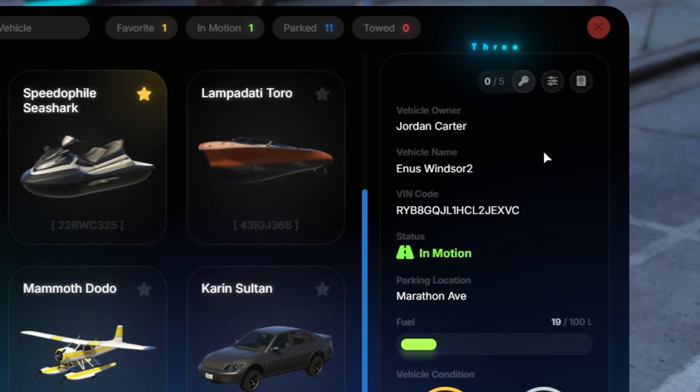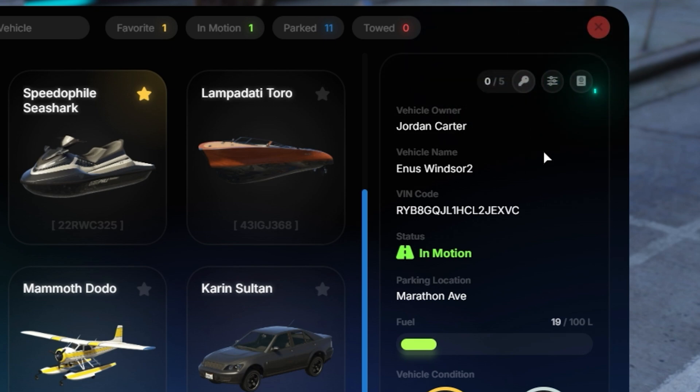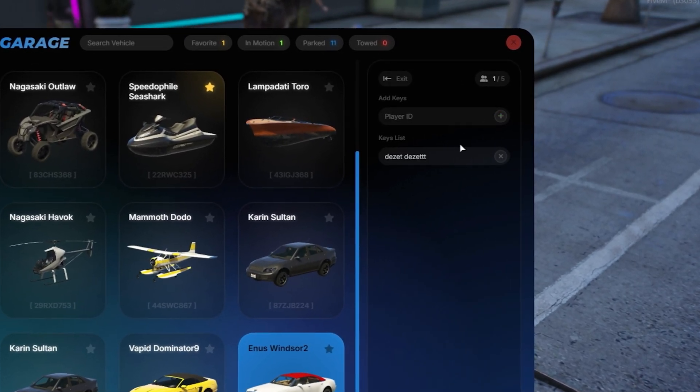At the top of the tab of the selected car, there are three options: keys, management, and vehicle card. Vehicle keys can be assigned to up to five people, and they will only be able to take out, hide the car, and record the car's location.